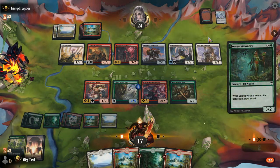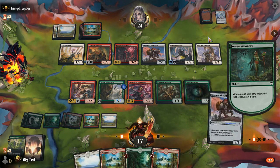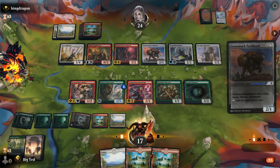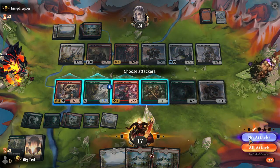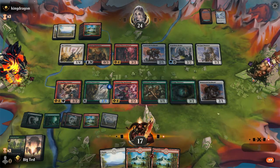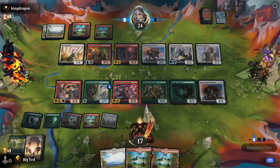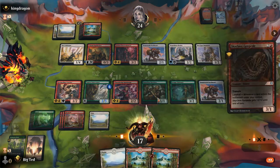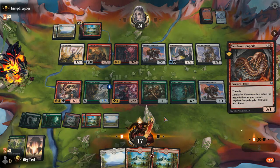Gonna play L-Visionary. Draw a card - Stonework Pack Beast. We're gonna play that Pack Beast and you're gonna be happy about it. No attacks. You can block that. You're now in a staring contest - that's your bottom dollar I'm staring at him right now. We're just drawing nothing but gas.